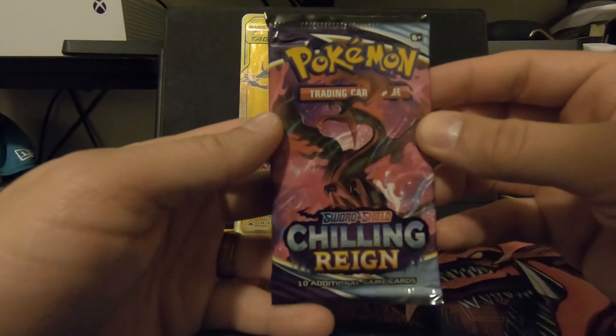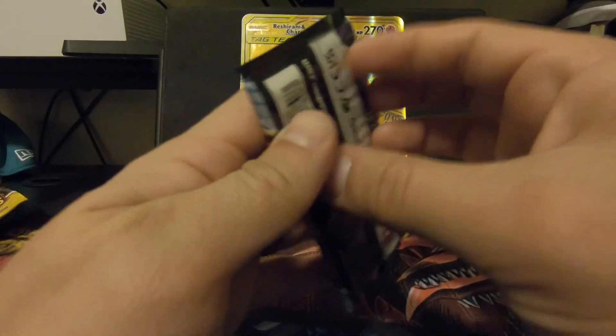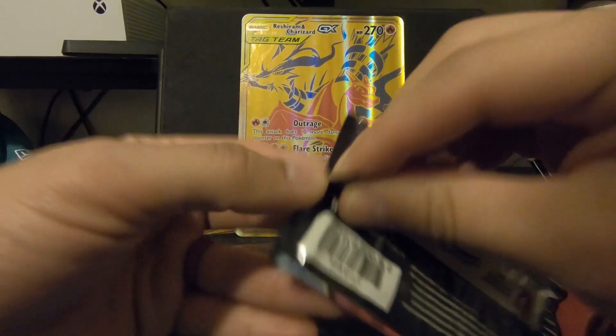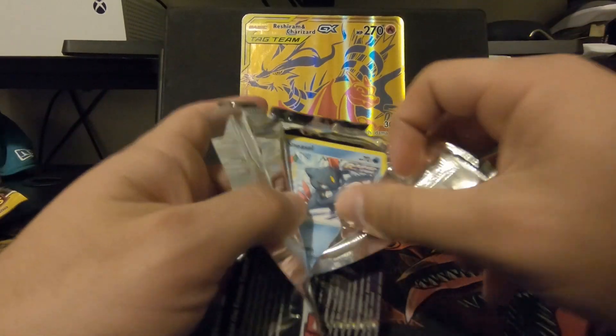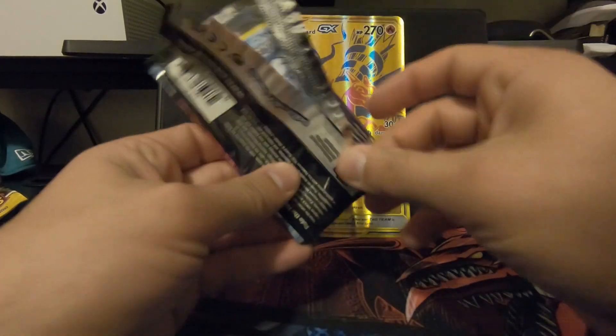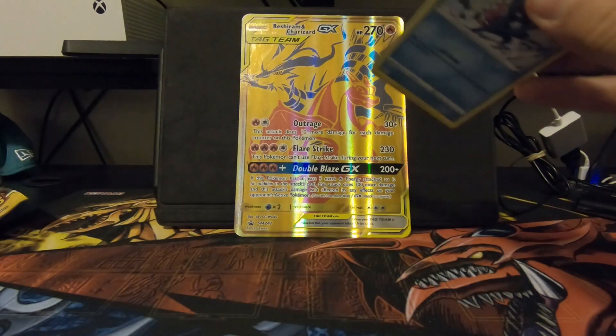Next one, we got Chilling Rain with Galarian Moltres. We got all three of the Galarian legendary birds. We got one more pack after this one — I feel there's going to be some good energy in these last two.